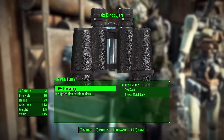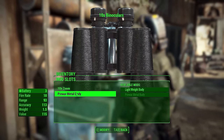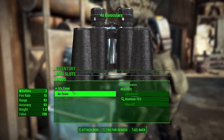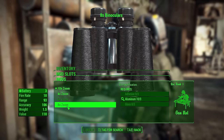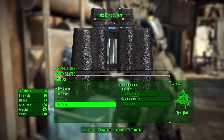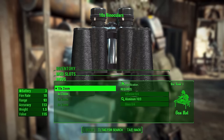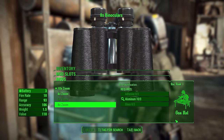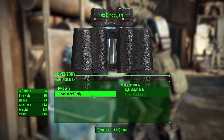At the weapon workbench, looking at the 10x binoculars as a basic pair, you'll notice two mod categories. The first is zoom — you can set it to 10x, 8x, 6x, or 4x depending on how much zoom you want, and this also affects accuracy and sway. Crafting requires adhesive, aluminum, and glass depending on which level you choose, as well as Gun Nut rank 1.